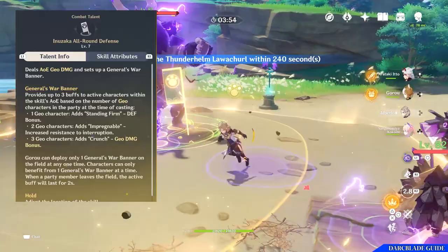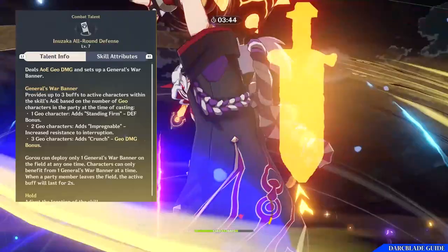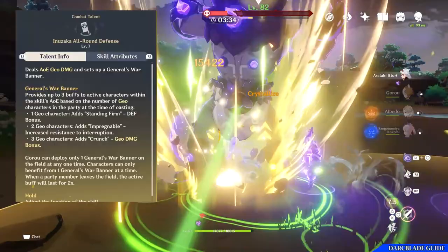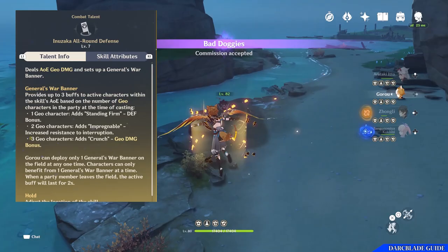And then finally for having 3 geo characters in the team, you'll also have the Crunch bonus applied to the General's War Banner, which increases the geo damage of characters within its area of effect. You can normally tell how strong the General's War Banner is via the dog paw icon above a character's head when they're standing within its area of effect. For each geo character, one of the paw toes will be filled in with yellow, whilst if you're lacking characters, some will be transparent.